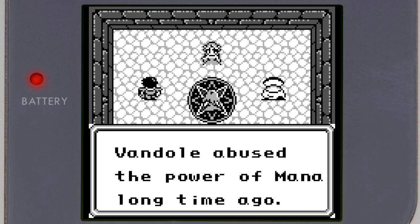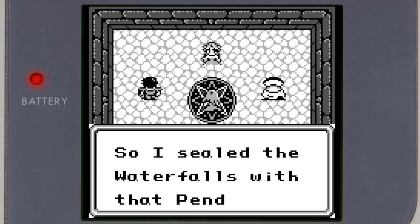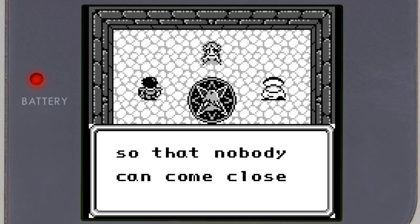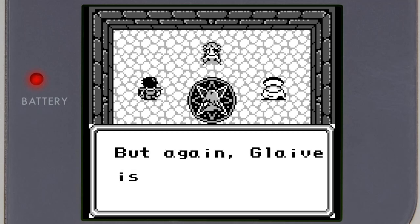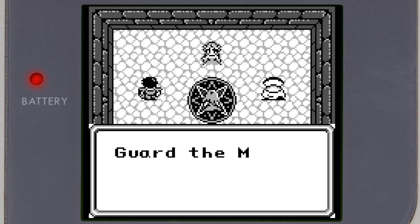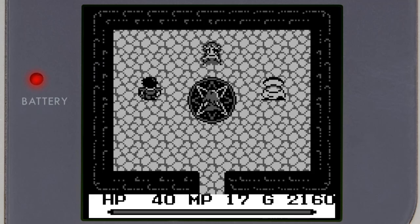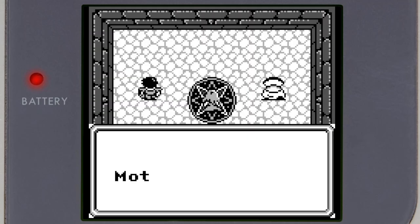Vandal abused the power of Mana long ago. So I sealed the waterfalls with that pendant so that nobody can come close to the Mana tree. But again, Glaive is trying to use it for evil! Guard the Mana tree with the Gemminites. Mother, out. Do you know what the hell any of that meant?